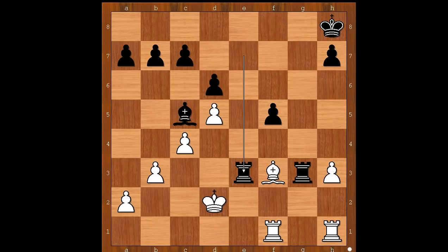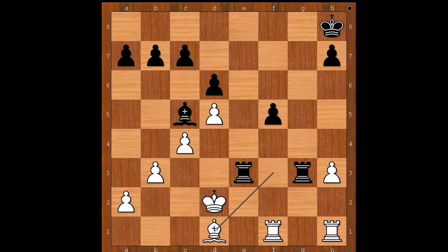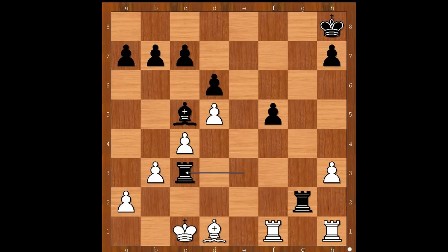Rook to e7 check, King to d2, Rook to e3 threatening to capture the bishop. Bishop to d1 controlling c2 and e2 squares. If Bishop to h5, then Rook to g2 check, and after King to c1, Rook to c3 check, and after King to b1, Rook from c to c2, and there is checkmate in nine. Back to our game — Bishop to d1, Rook to g2 check, King to c1, Rook to c3 check, King to b1 — black to move.